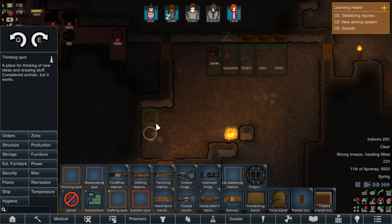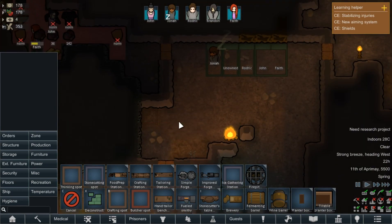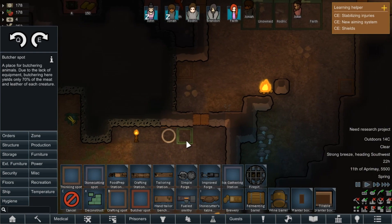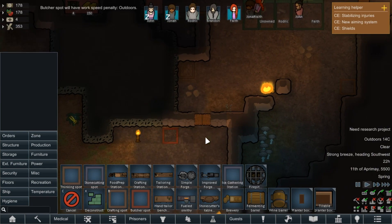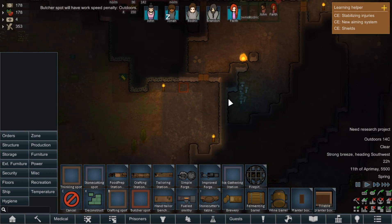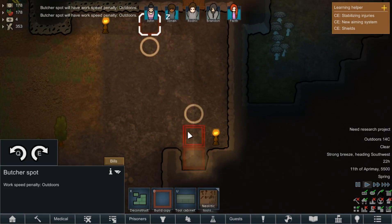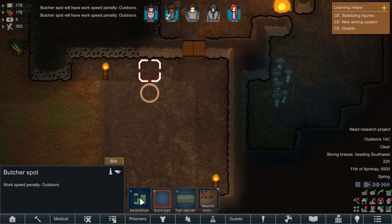We probably want to put down a thinking spot, which is where we can research — not particularly great but better than nothing. We're going to put a crafting spot down. And we're going to put a butchering spot outside — to keep it clean. It will have a work speed penalty because we're outdoors, but I don't want people butchering animals inside. Let's add a bill: butcher creatures, do forever.